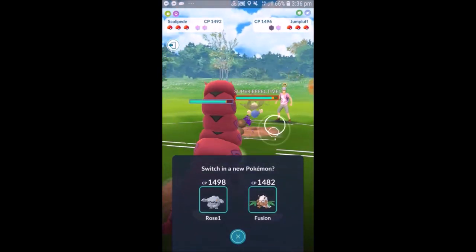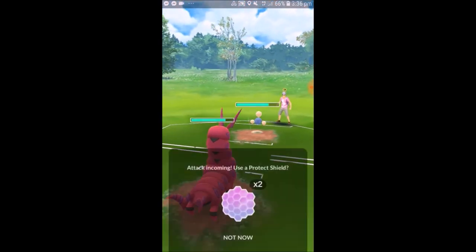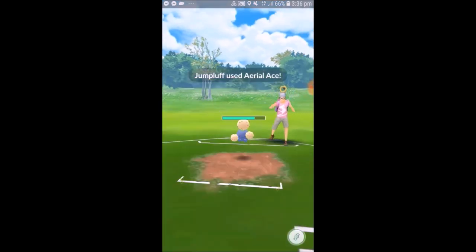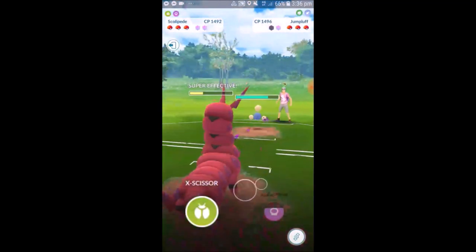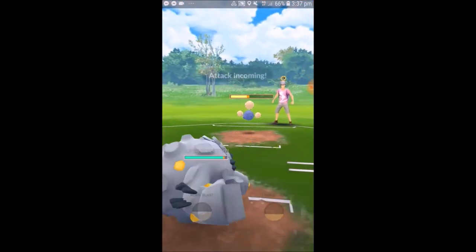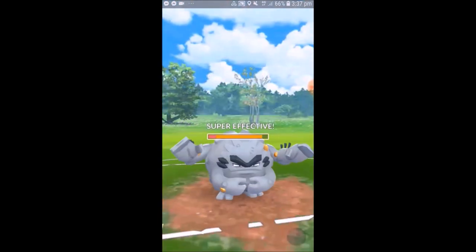He switches out into Jumpluff, which is also going to be weak to Scolopede. So I was like, okay, maybe he's got a triple weakness to Scolopede, which is going to be alright for us. We tank a charge move — maybe we shouldn't have — but we charge up a bit more energy. Then we switch into Alolan Graveler. We should have Volt Switch on this Alolan Graveler, but turns out we have Rock Throw. It's a very spicy pick, ranked around 36, not one you'll see much of, but we're trying all sorts of stuff out in this video.